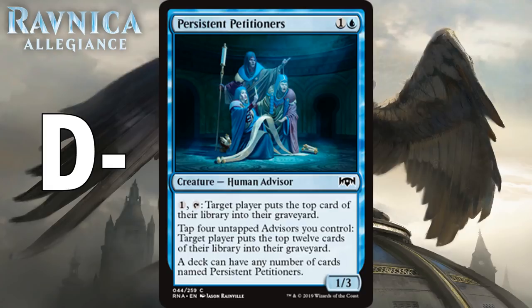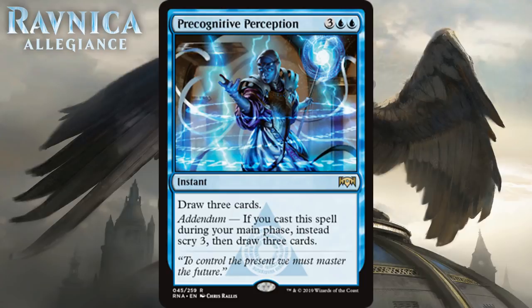Next up we have Precognitive Perception, which for three generic and two blue is a rare instant that says draw three cards. It also has addendum: if cast during your main phase, scry three, then draw three cards. Like all addendum cards it's basically a split card and both halves are nice. Drawing three cards for five mana at instant speed is a great deal, but casting it as a sorcery for the scry three is also awesome — you can see up to six cards in your deck. If the format proves too fast it will drop, but I see no reason to think that will be the case. If you cast this in the late game you're probably just going to win. I think it's first pickable — it's a B.